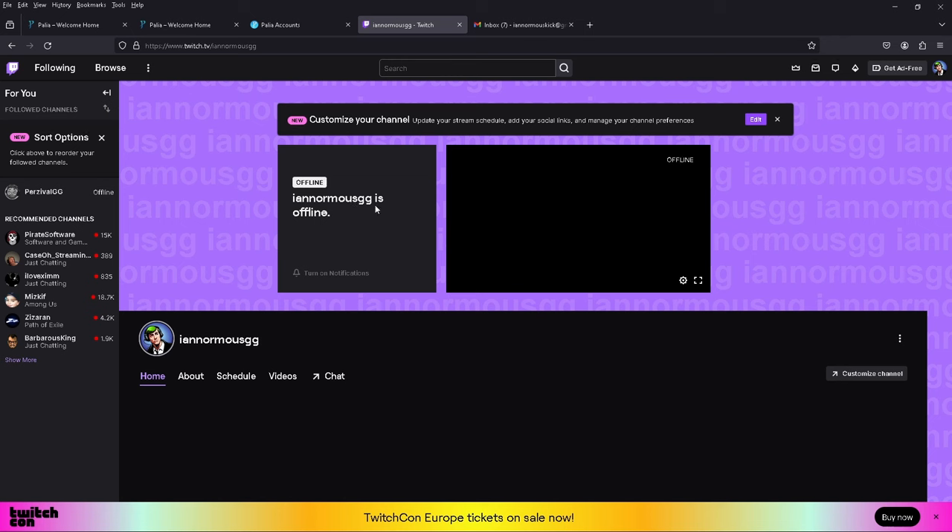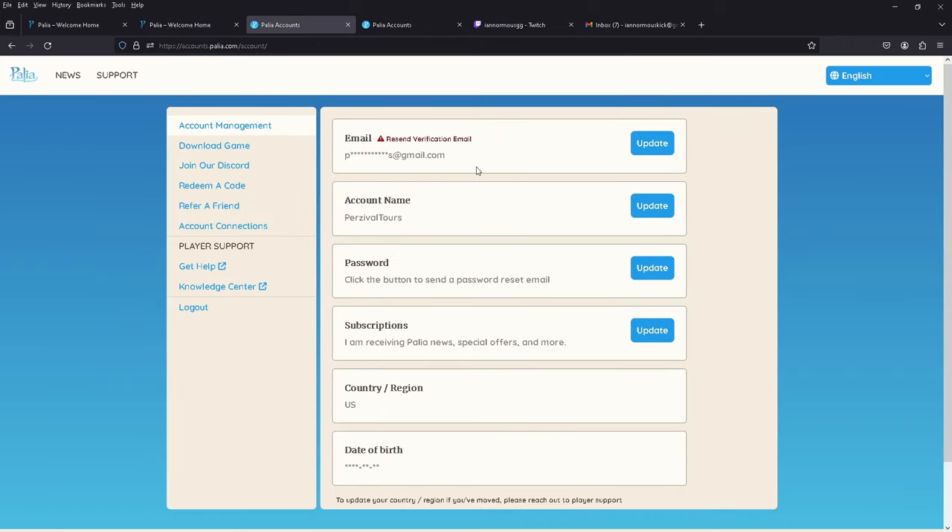Let me show you how to connect your Paleo account to your Twitch account. I'm going to use my little brother's Twitch account — he doesn't play Paleo, he's more of a Fortnite guy. I'm going to connect his Twitch account to my Percival Tours account, which is my secondary account that we do plot tours with. Here you can see we have his Twitch account, EnormousGG.